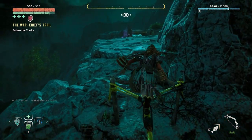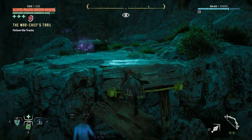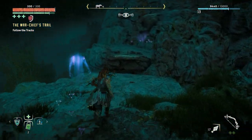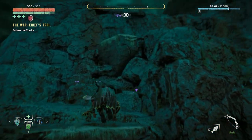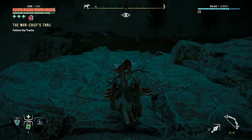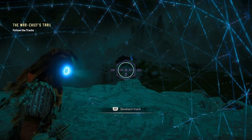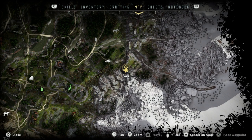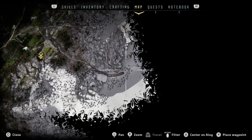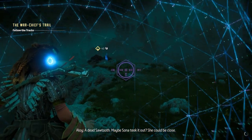Being hit by them I'm sure will deplete your health bar pretty fast. I'm just peeking over the edge — can't see any machines. What are those balls? Let me check where we are on the map. If I travel up here will this take me anywhere? Let's keep moving — she could be close.